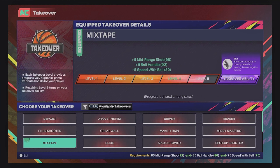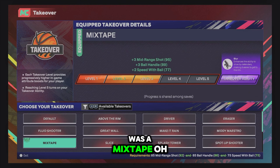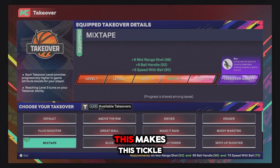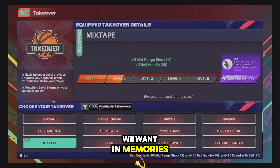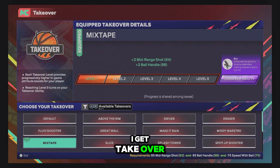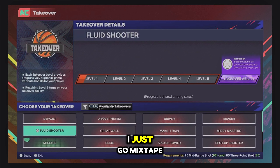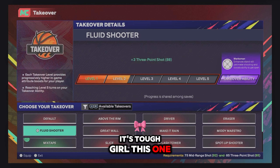If you have Mixtape Takeover and you're a dunking build, mixtape goes crazy — you're literally gonna be making mixtapes. I have a high mid-range, so this takeover gives you a 99 mid-range, you won't miss fades. We have a 93 ball handle so we're dropping defenders — basically ankle assassin on gold. With takeover I also have 82 speed with ball, so I start moving crazy fast. Max it out: it's one of the best takeovers you can put on.